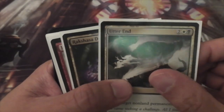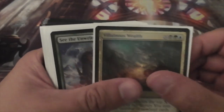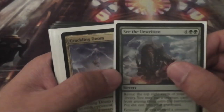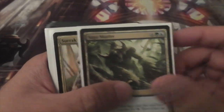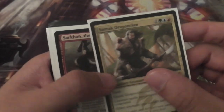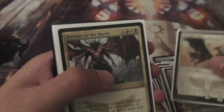Utter End, Rakshasa Death Dealer, Jeering Instigator, maybe Villainous Wealth, maybe See the Unwritten, maybe Crackling Doom, Sagu Mauler, Surrak Dragon Claw, Sarkhan the Dragonspeaker, Wingmate Roc, Butcher of the Horde, Siege Rhino.